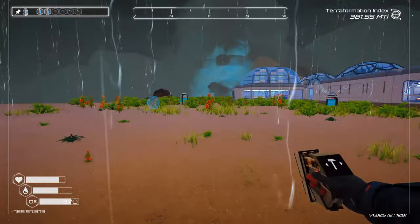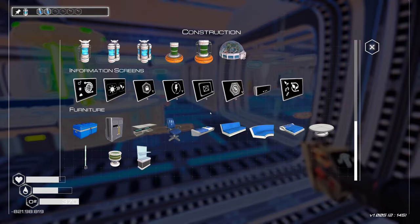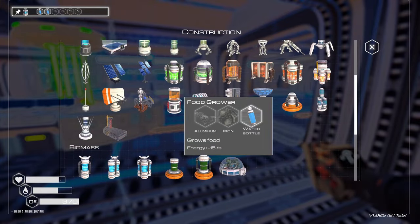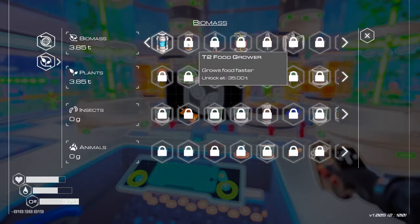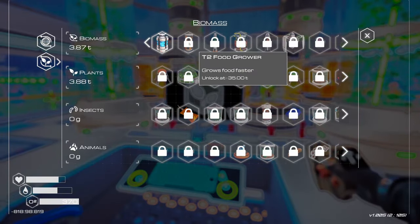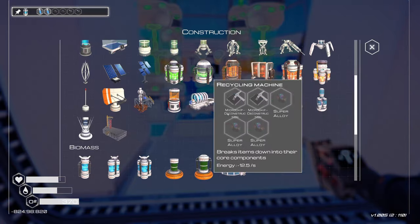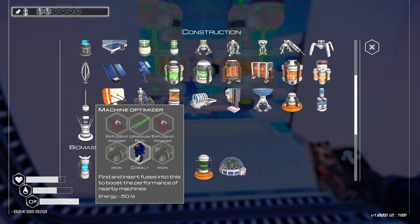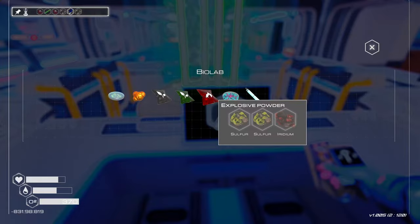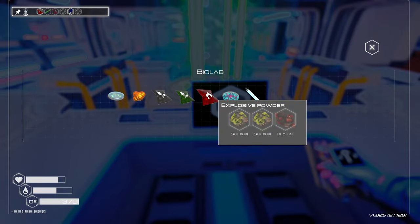We need to get more optimizers set up. We need more food as well. How far are we from Tier 2 food stuff? A long ways off — very long way. We need more optimizers. Which is right here — pin that. We can easily make that, but we only have one more. And that takes two, so we need to make more sulfur and iridium.